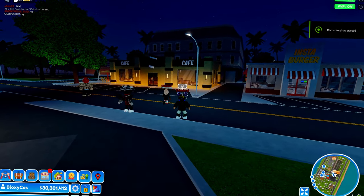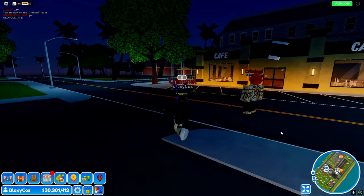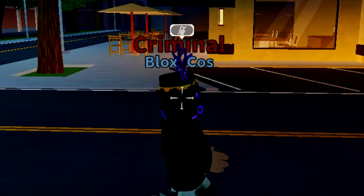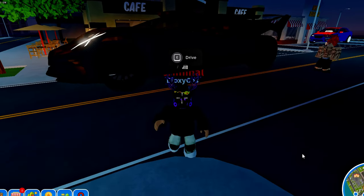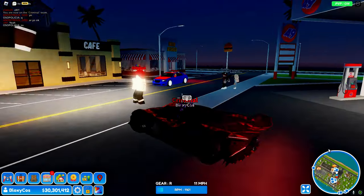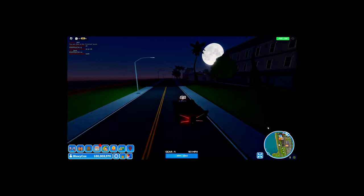Hey guys, Real Life added a new heist update — a very big heist update. I have no idea what the heist is about, I haven't seen anything yet, I don't even know how to start, but we're gonna figure it out. All I know is that it's like a museum heist, so I think we're just gonna drive around the map and see if we can find it. Surely it's gonna be in the city somewhere, so we can go to the city first.